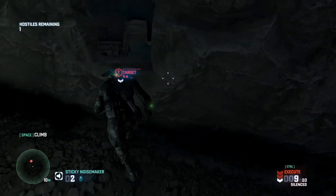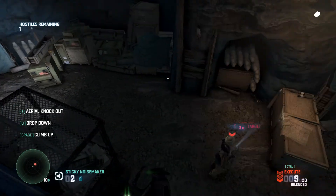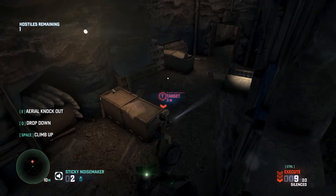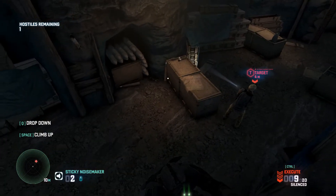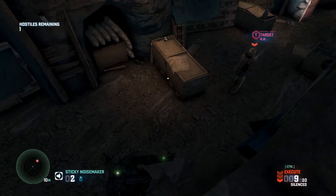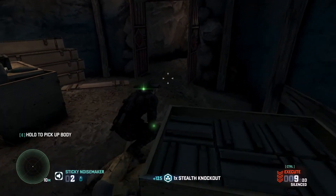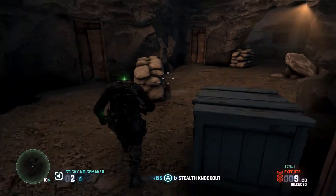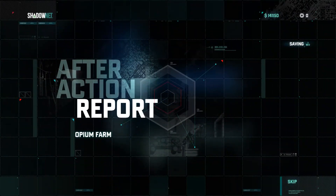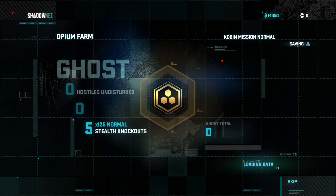I almost got seen there - that was really close and my heart was racing a bit - but I got it. I was really worried about the laptop but that's not how it works. I decided not to do an aerial takedown because I was trying to figure out where the laptop was. Either way, sneak up behind him and get the last kill. You can check out my score at the end. I'm going to be doing all these missions - a full playthrough in ghost style - so check out my channel if you want. Thanks for watching, I hope it helped. Have a good day!